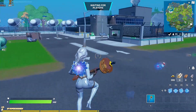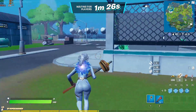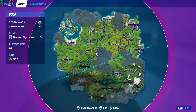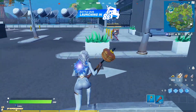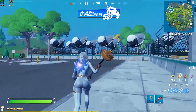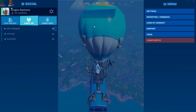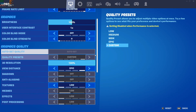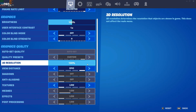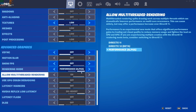This is Fortnite running on a 3.6 GHz Intel Core i9-9900K with 64GB of RAM and a 10GB NVIDIA RTX 3080 video card. Today we are testing it out with performance mode running. I'm running at 1080p, no frame rate limiter, epic view distance, 100% 3D resolution, and it's set on performance mode.